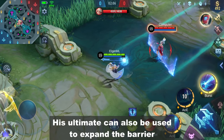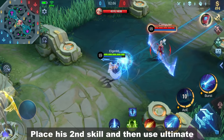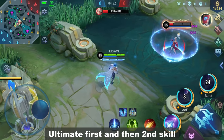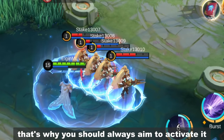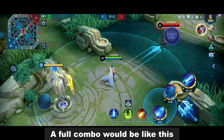His ultimate can also be used to expand the barrier. Place his second skill and then use ultimate, or you can do it in reverse — ultimate first and then second skill. Remember, expanding the barrier deals another instance of damage to the enemy, so you should always aim to activate it. A full combo would be like this.